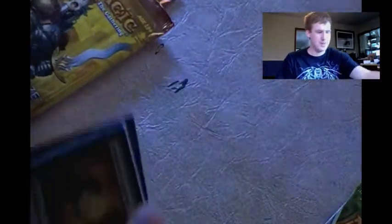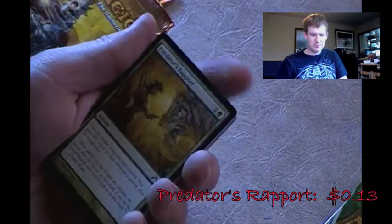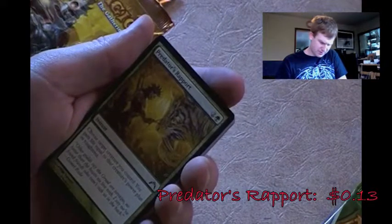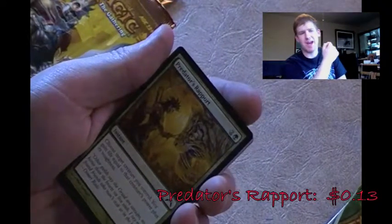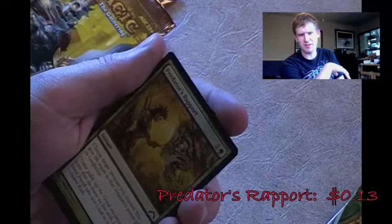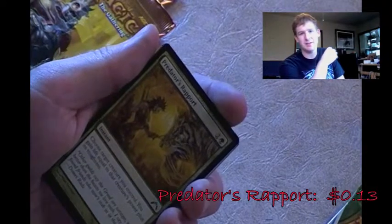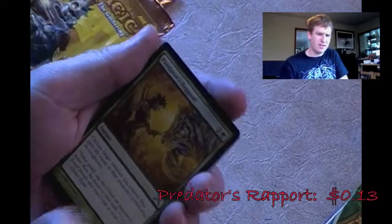Starting off with Predator's Report - I used to have a deck that used this, but I don't have it any longer. It lets you gain life equal to a creature's power plus toughness. Like my Simic deck - it gets a lot of counters on creatures so I could use that, but I don't think I need the life gain. Scorchwalker - a good bloodrush card for any Gruul users out there. I have one that I don't use so let it pass. Mortis Dogs - that's actually in my Dimir Mill deck right now, blue-black.